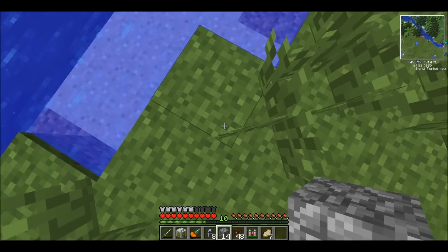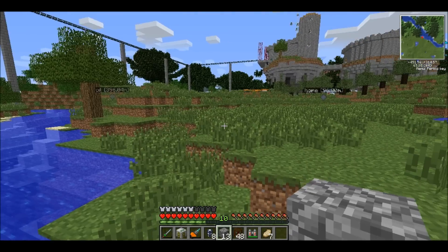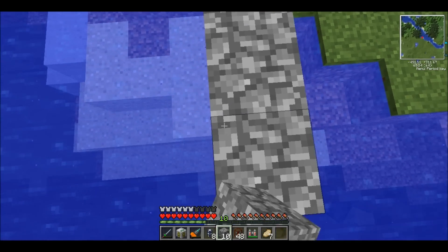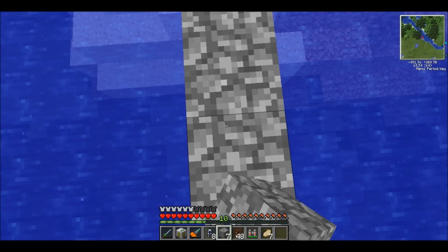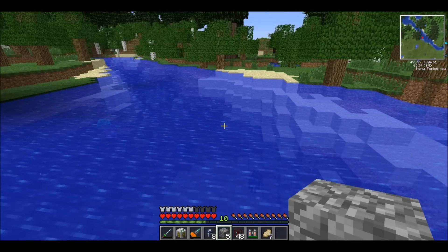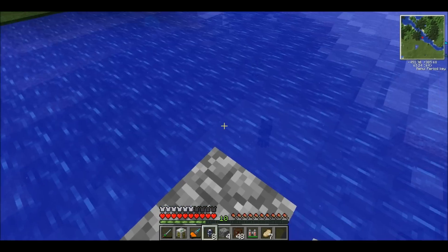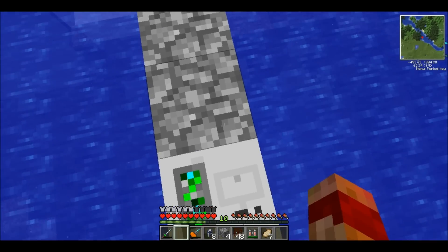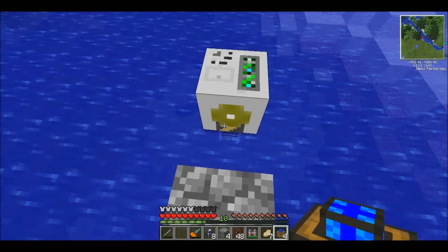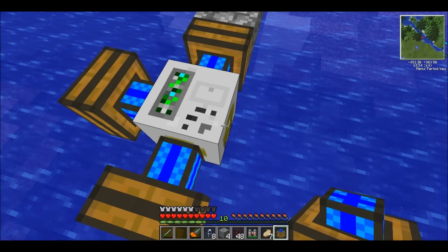We'll start just by putting a bit of cobble out. This isn't the ideal place to build a pump — ideally you'd want to put it in the sea, but I'm so far away from the sea the chunk will almost certainly unload. So I'm going to put it right in the middle. I've not put a pump in a river before, so I don't know how well it'll supply water. It certainly will supply water, but for how long I'm not sure. And will it drain the river? Well, we'll just have to wait and find out. So we'll put the pump right there, then get rid of that, and just put the redstone engines around it, just the same as the oil well — one there, one there, one there, and one there.